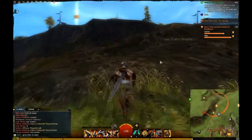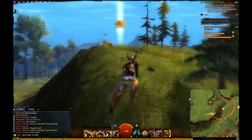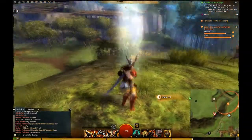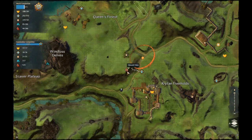Alright guys, this is gonna be the last Vista. All you gotta do is just make your way up this hill — it's right next to the waypoint too, so you can just get to that waypoint and you're done. And that should be all the Vistas for Queensdale. Hope you found this video helpful, and please subscribe if you want to see more videos. Later guys.